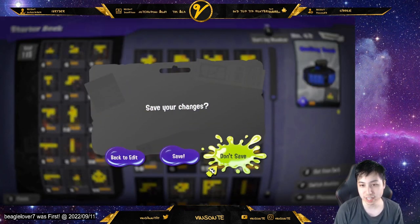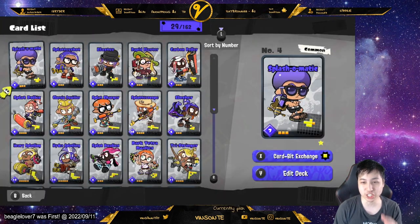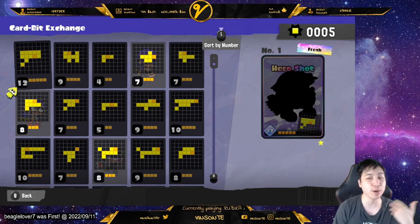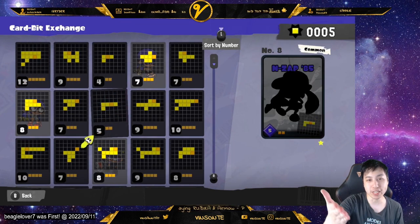You can save or don't save. Back up here there is the card bit exchange where you can exchange for new cards and even upgrade cards.